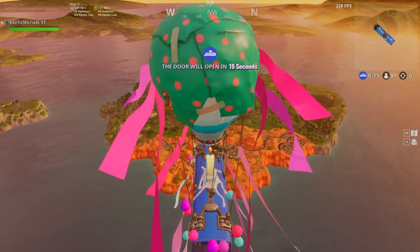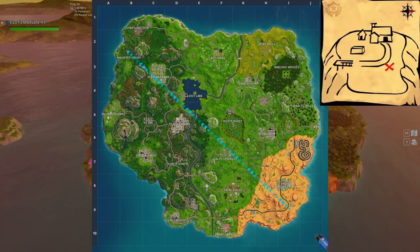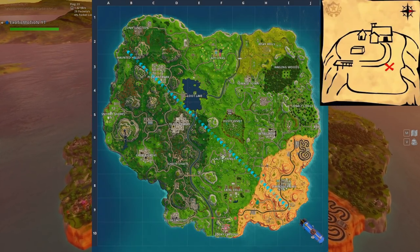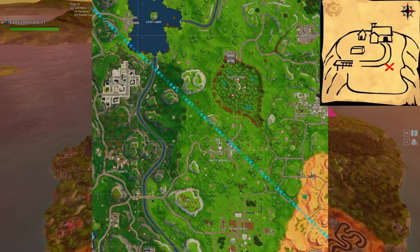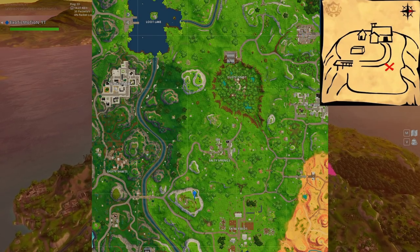The picture shown on screen right now is what you're going to see at Flush Factory, but you don't have to go there. What you have to do is go south of Salty Springs into this mountain area. Salty Springs is right here — if you go south of it there's a mountain right here, and this is the mountain you're going to want to land on.